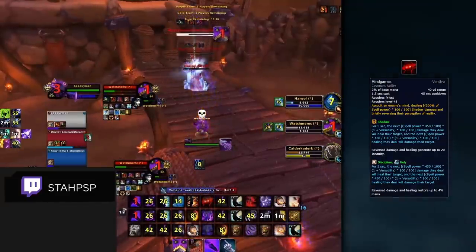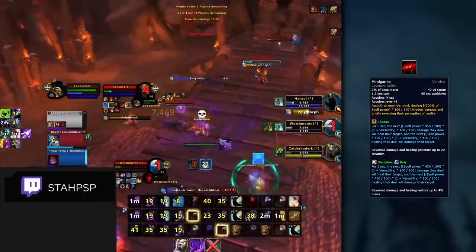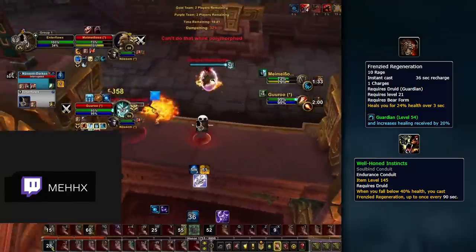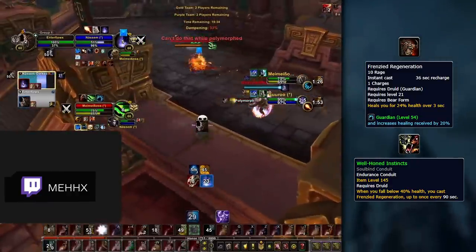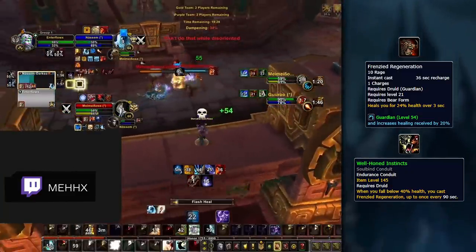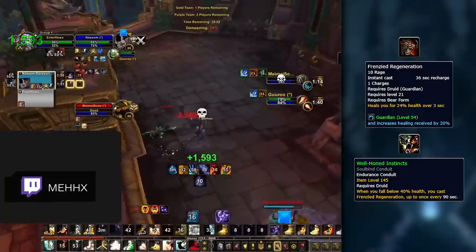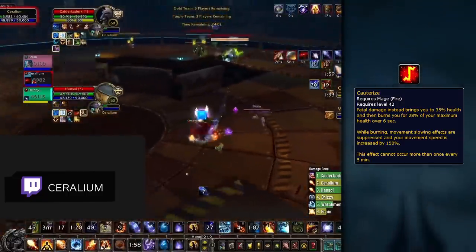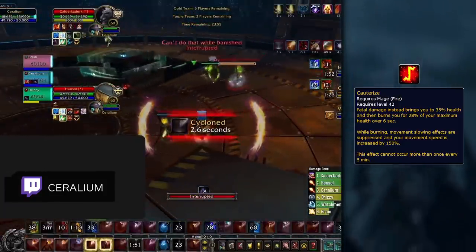Early on in Shadowlands, we made a video about the most broken abilities in the game, and Mind Games was pretty high on our list. This spell continues to be one of the best abilities in the game, with some really cool outplay potential against different forms of self-healing. Some of the most important kill windows using Mind Games are opened up when it is used before the target uses a massive self-heal. If timed properly, Mind Games can counter the healing done by Frenzied Regeneration when it automatically procs due to the Well-Honed Instincts Druid Conduit. Because Frenzied Regen will always proc on Druids at 40%, Mind Games can act as a quick counter to deal massive damage to the enemy Druid before they remove their Frenzied Regeneration buff. Another secret win condition of Mind Games is against Fire Mages to counter the heal from Cauterize. When a Fire Mage reaches 0 HP, they will instantly heal with Cauterize to 35% HP, but if Mind Games is on the mage when this happens, they will instead die instantly due to the reversal of healing to damage.